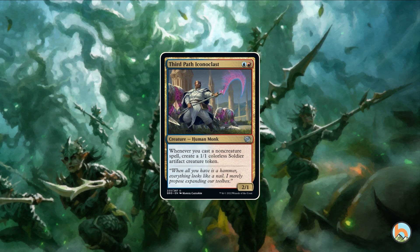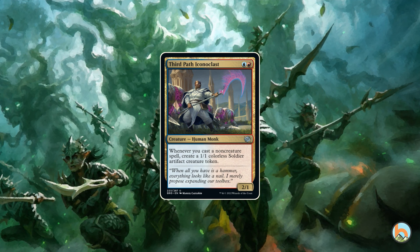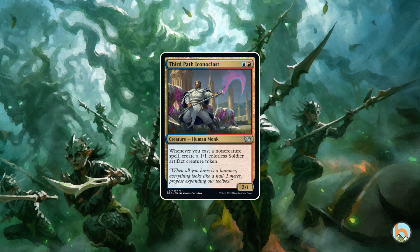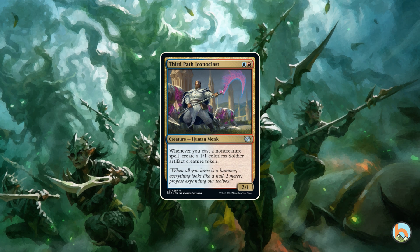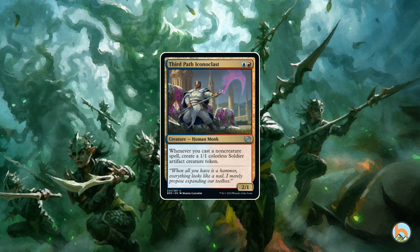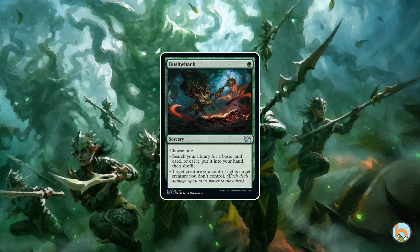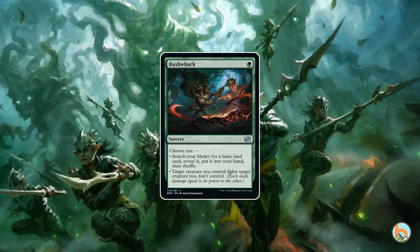This card gets you closer to casting Galvanic Blast for full damage, but you don't always have the metalcraft threshold. In pauper, if you have this guy as a commander, you have much more interesting synergies. For Dual Commander, we're kind of waiting for maybe an artifact affinity command zone that can also make use of something like this.